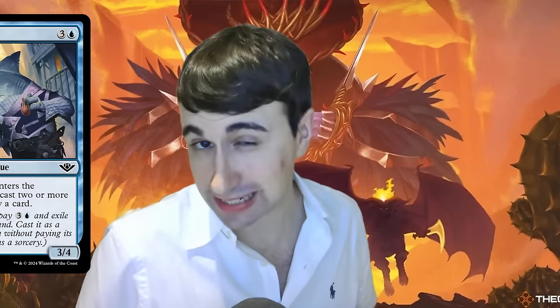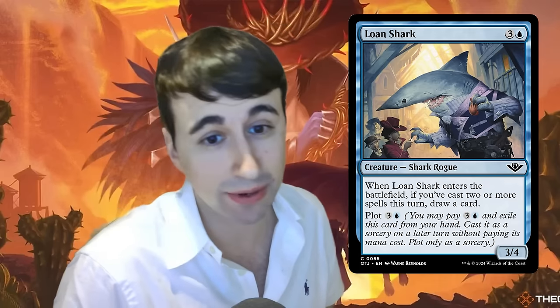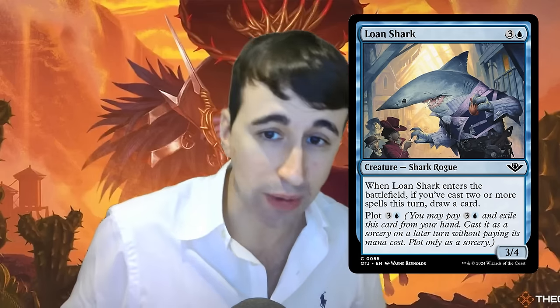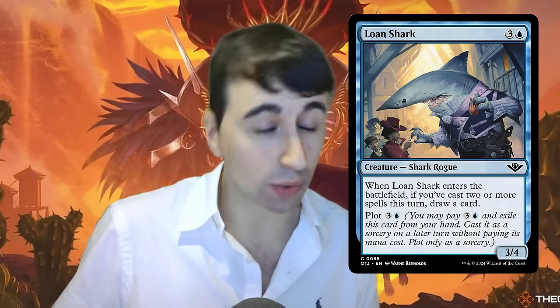Let's talk mechanics. The first one I want to talk about is Plot. I think Plot is the most complex, most interesting, and most novel unique mechanic in the set. Certain cards will have a plot cost in addition to a normal mana cost. You can find this on any card type — creatures, instants, sorceries. Plot says you can pay this card's plot cost and exile it from your hand only as a sorcery, and then cast it on a future turn at sorcery speed without paying its mana cost.